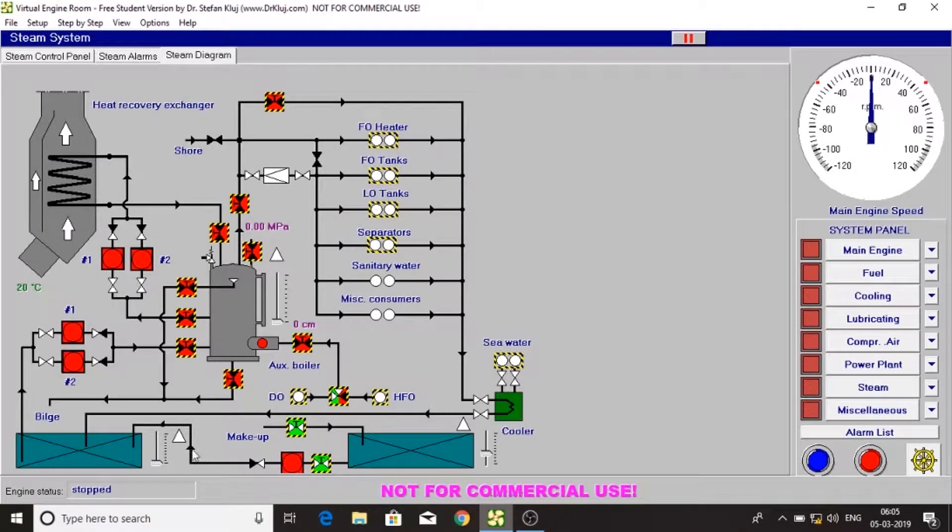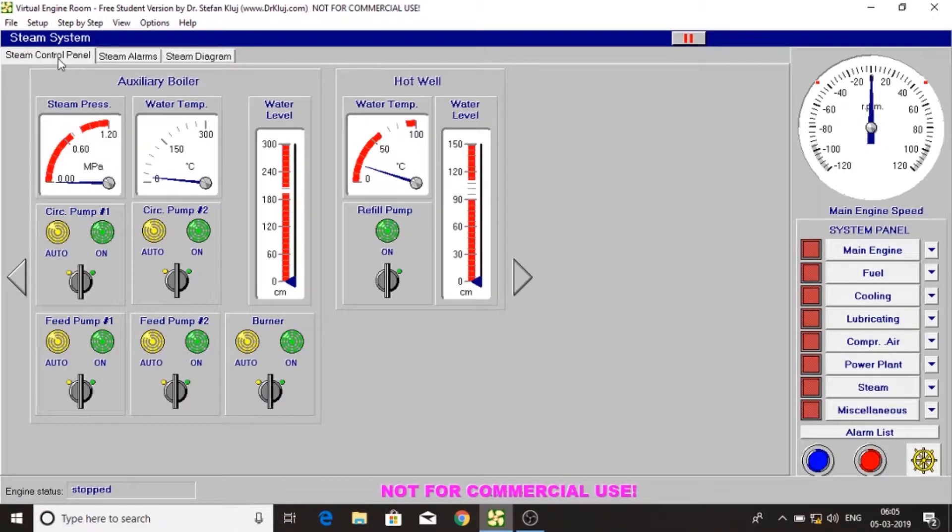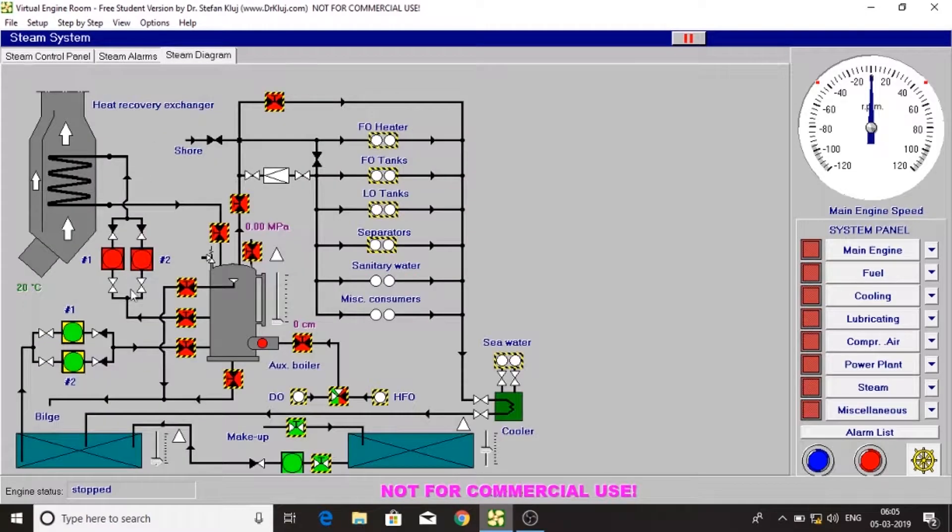Let's turn on the pump so that it can pump to the hot fuel tank. Let's keep all the fuel pumps to auto. This is the water intake and here is the fuel intake for the boiler. This is the air venting valve for the boiler — initially you have to keep it open. Here you can choose fuel as diesel oil or heavy fuel oil; initially I am keeping it to diesel oil.